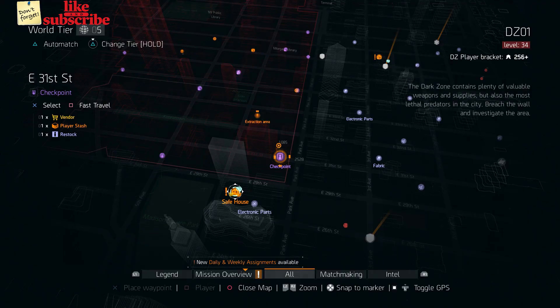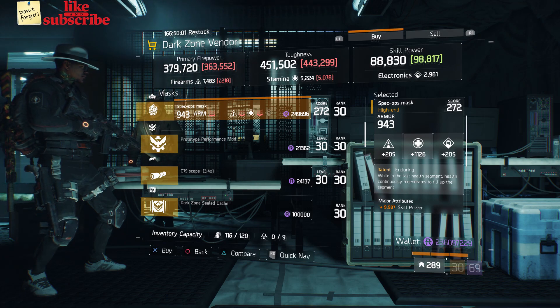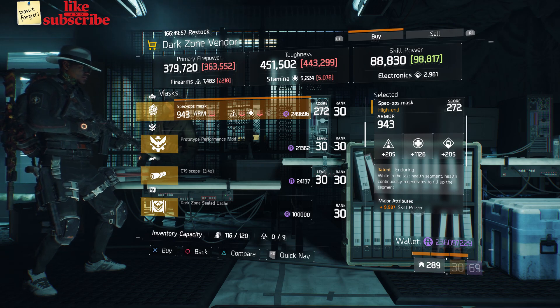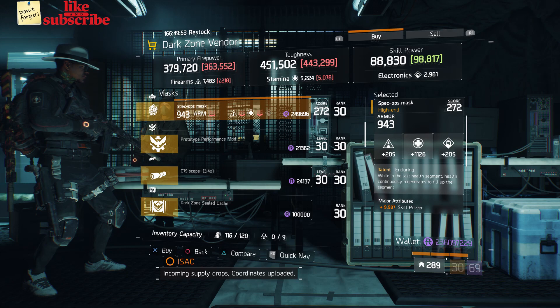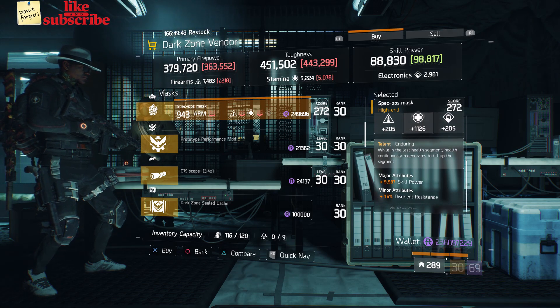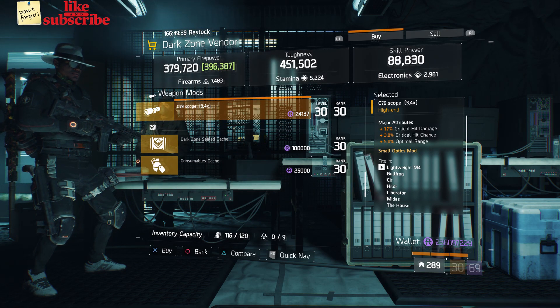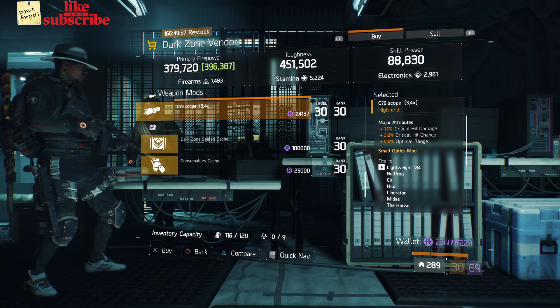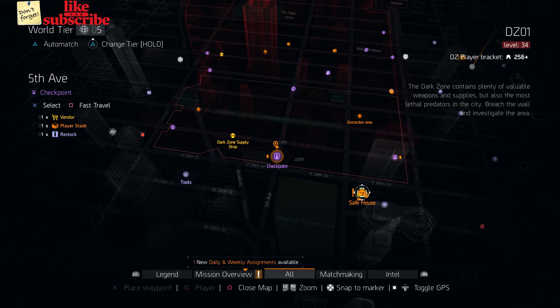For our next gear items, head over to the East 31st Street Checkpoint. The dark zone vendor has a Spec Ops Mask with the talent Enduring, gear score of 272, armor 943, roll for stamina 1126, and the attributes are Skill Power and Disorienting Resistance. Also here we got a Prototype Performance Mod with 5% Pulse Duration and a C79 Scope with 17% crit damage, 3% crit chance, and 5% optimal range.